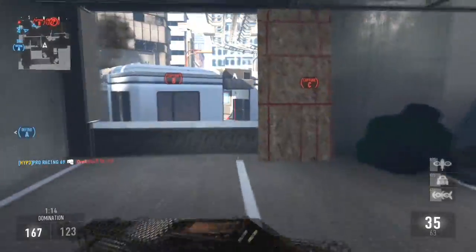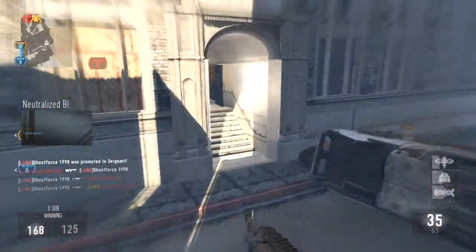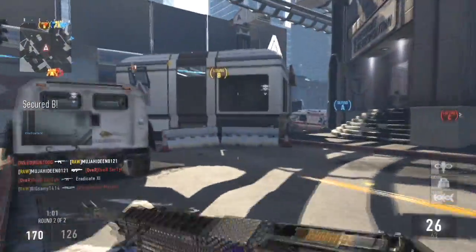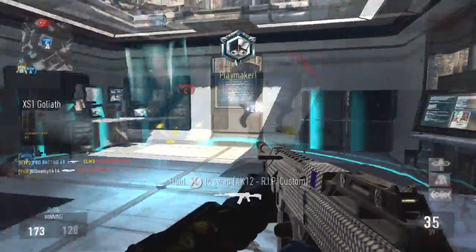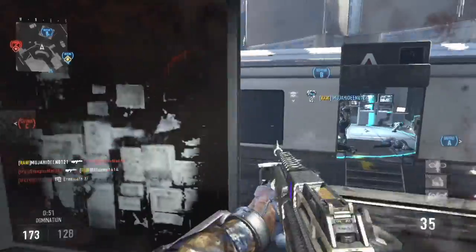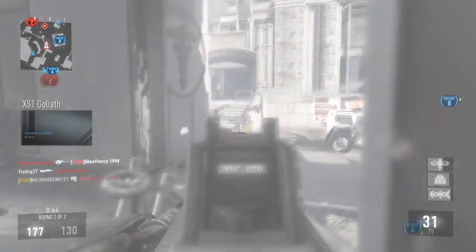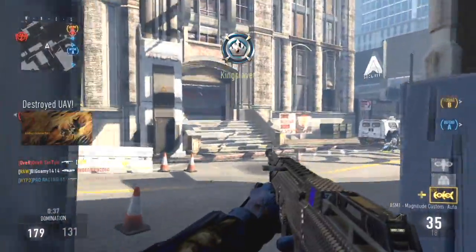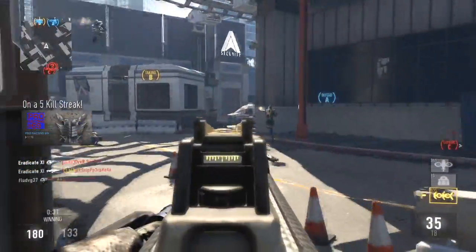Enemy care package. Securing B. Incoming enemy care package. Enemy Goliath on the ground. B secure. Friendly Goliath on the ground. Enemy taking B. We lost Bravo. Our UAV is online. B secure. Enemy taking Bravo. System hack. All streaks. Incoming agency UAV ready. We lost B. Enemy has Bravo. Enemy UAV online. B secure.